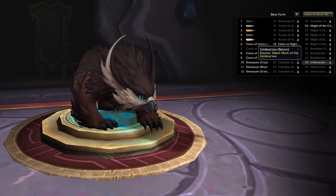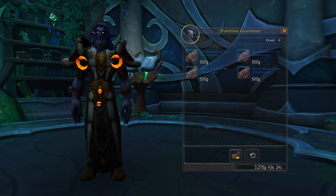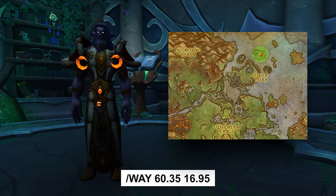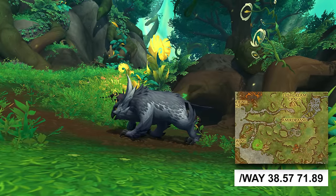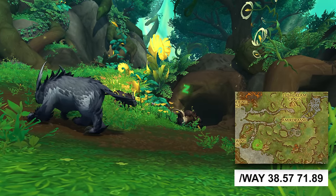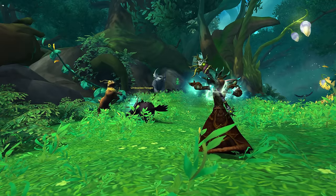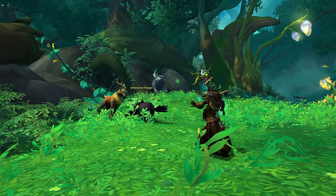We also have a few Ombre Claw appearances available for your bear form. You can obtain the first one by purchasing a Mark of the Ombre Claw from an NPC located at the Eye of Ysera. After getting it, you will need to use the mark to attune owl bears, which can be found throughout the entirety of the Emerald Dream. Once you've attuned enough bears, you will eventually unlock the appearance.